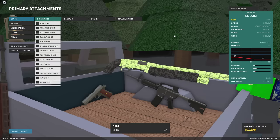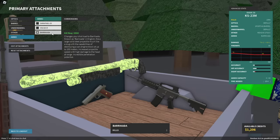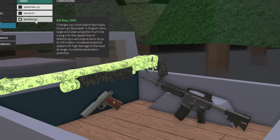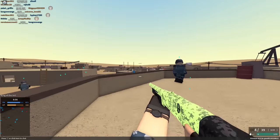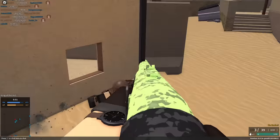It can only go so far with just using the stock ammo, so we're gonna slap on the slugs — which, instead of being called slugs, is the Barracuda? I don't know. But we're gonna have a little bit of fun with this. I want to see if it has the same power as the Stevens DB, though I highly doubt it.